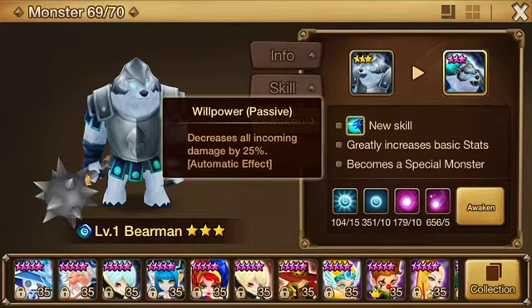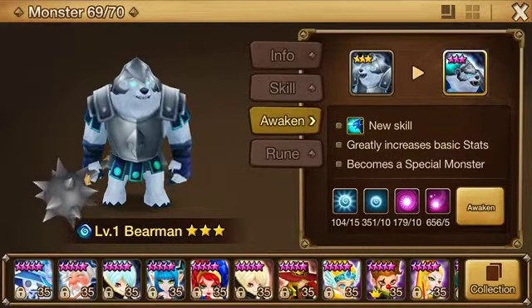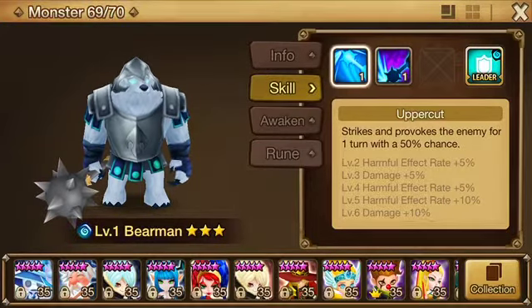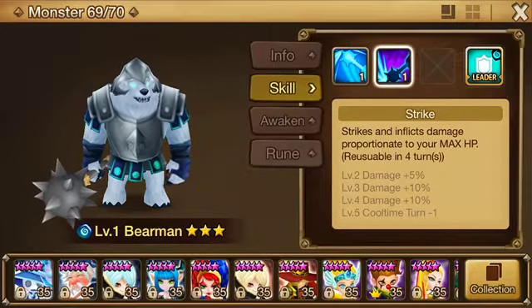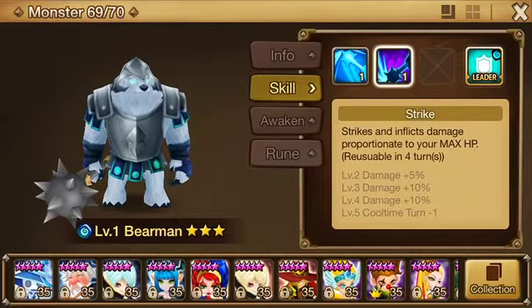This guy's pretty straightforward. I would go HP runes, basically energy, energy, energy, and just go HP on slot two, four, and six. You could give him accuracy on slot six, just so that the provoke will work. That's the whole point of this monster — he's a distraction. It's this main skill you want to use to your advantage — a 50% chance to provoke. Energy runes, go full out energy runes.